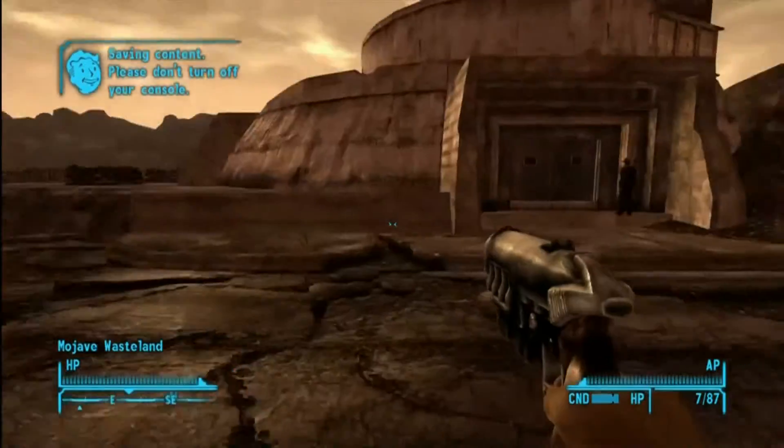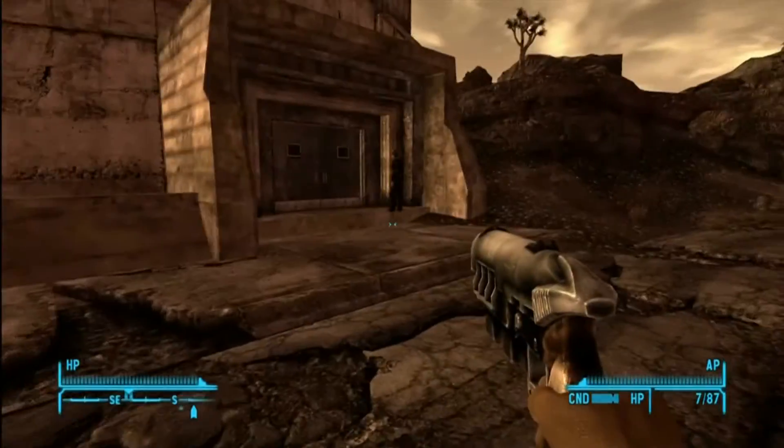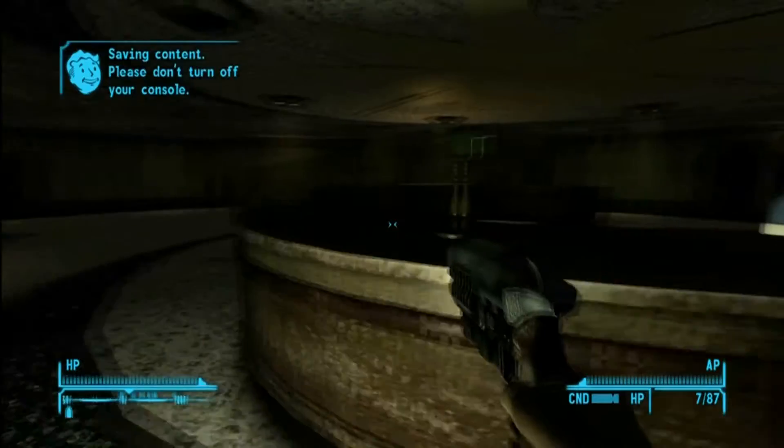We're off to the dam next. You spawn basically right in front of the doors here, and the globe is right in here on the counter. Couldn't ask for it to be any easier.